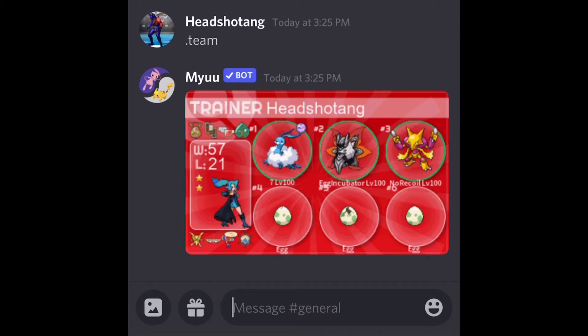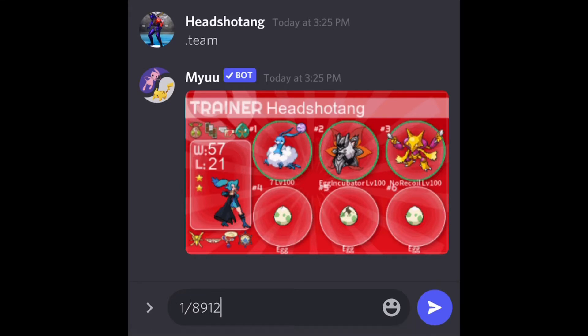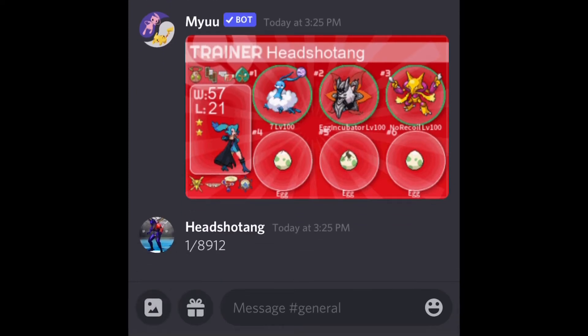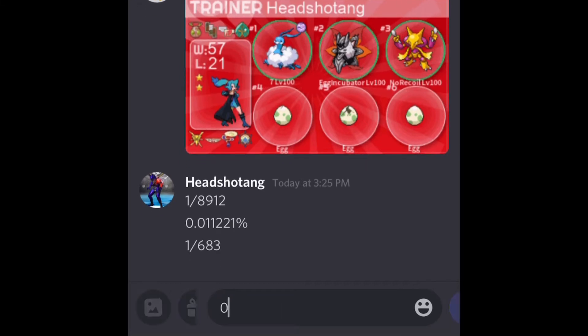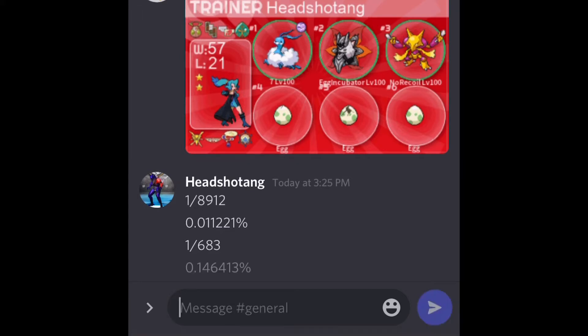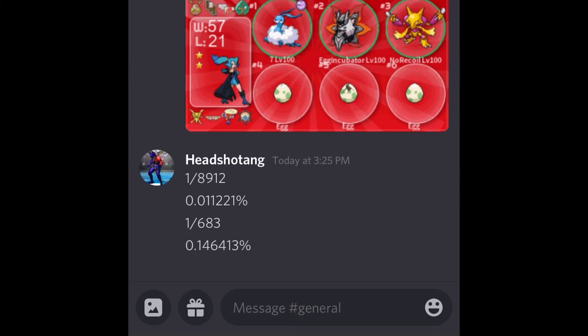You can also buy a shiny, but you don't get your own OT, which is sad. Shiny chances for routing are 1 out of 8,912 — that's what Karate Kid said. In percentage form that's 0.01122 percent. For hatching, I'm pretty sure it's 1 in 683, which equals 0.146413 percent — tell me if I'm wrong.